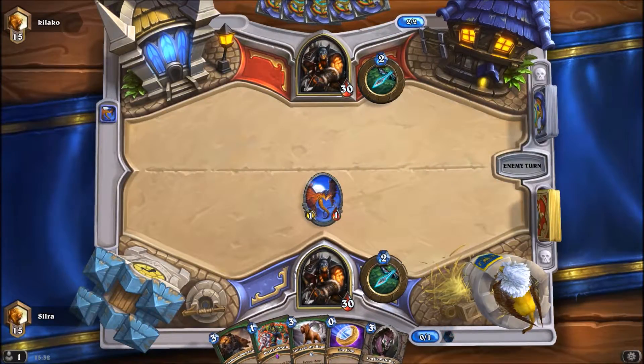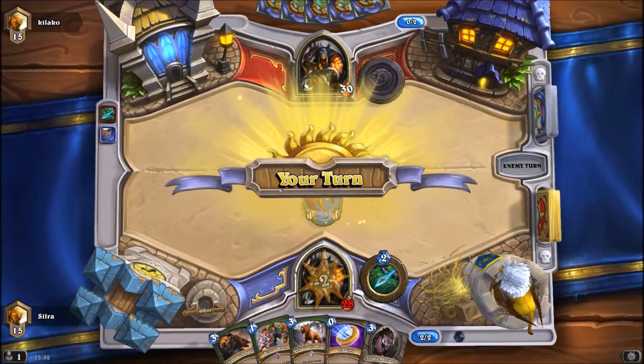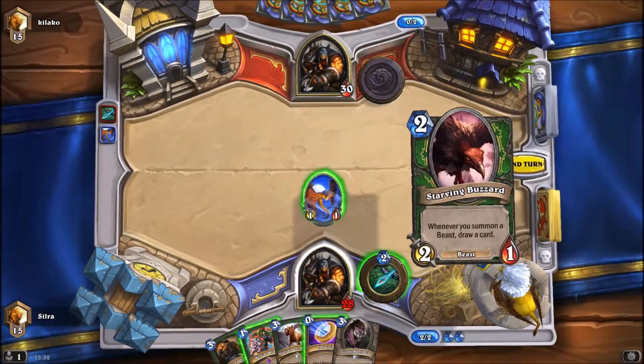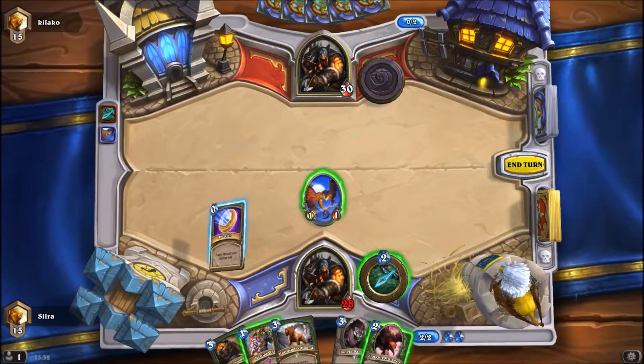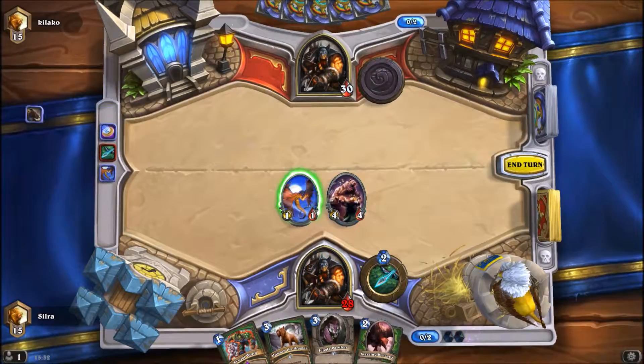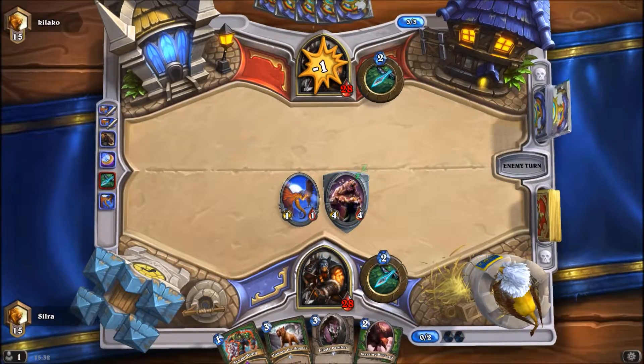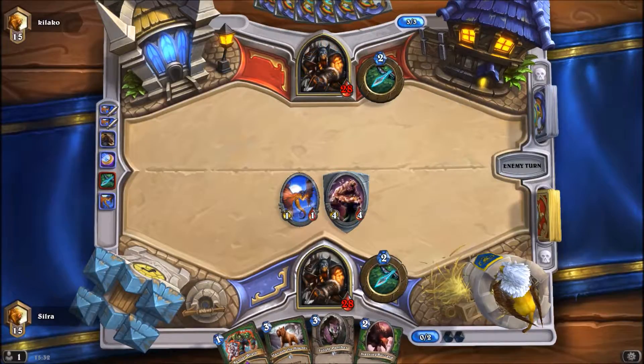Next turn, if there is no counterplay, I'm gonna coin out the Animal Companion. Turn four is the Multi-Shot turn, so let's see what we get here. We got Misha. Misha obviously doesn't really give a damn about Multi-Shot — well, at least not so much. But let's see if there is an Explosive Trap here.